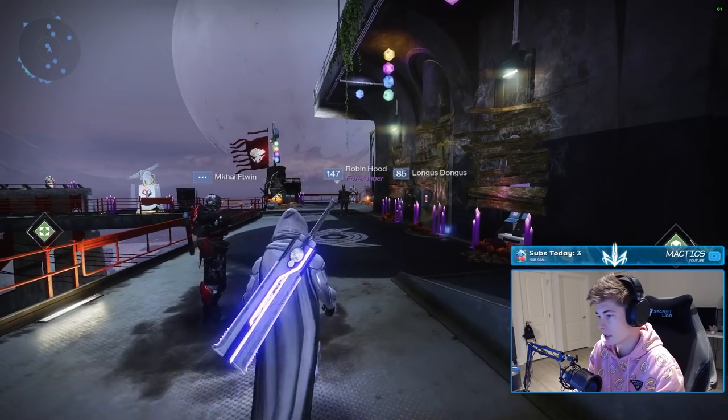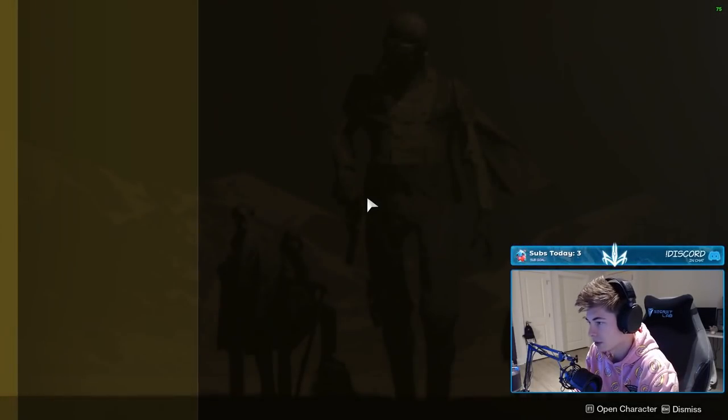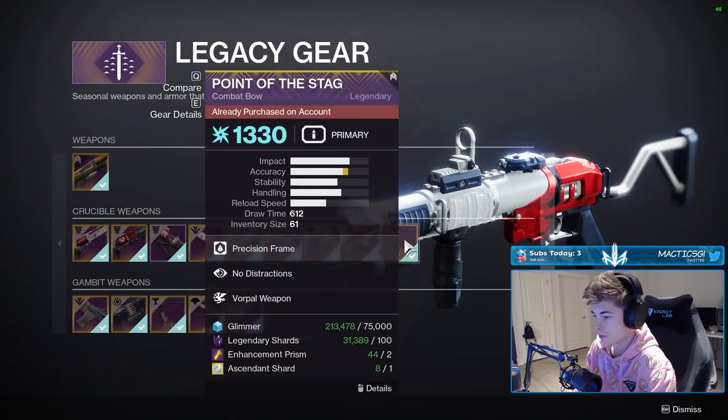So it's the Point of the Stag bow from Iron Banner. All you do is come to the tower and come to this exotic archive right here, click on the purple tab down here with legacy gear, and then the crucible weapon section — it's the one on the far right.